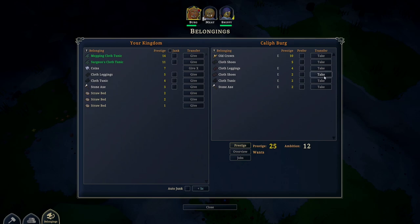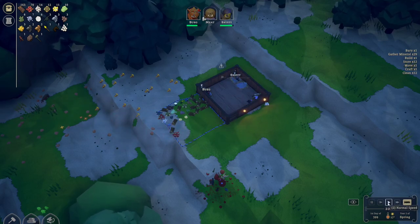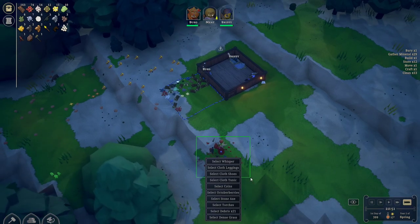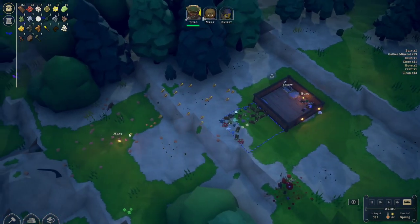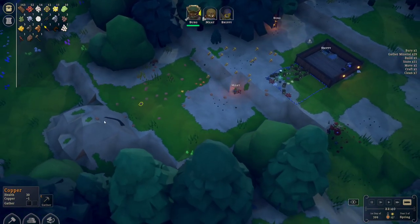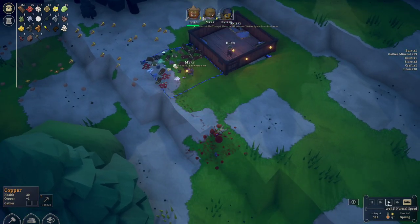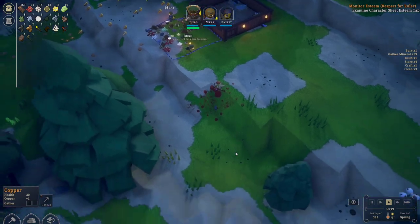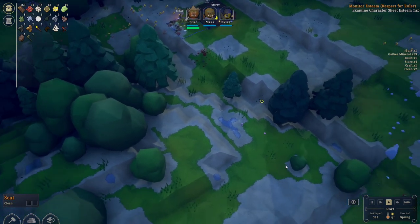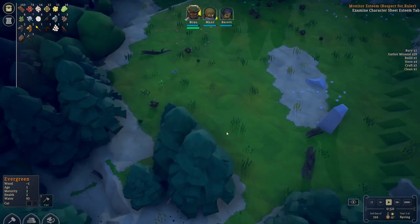Whoa whoa whoa, wait — who are you giving it to? I don't know who you gave that to, oh whatever. We're currently collecting a bunch of stuff. We have a lot on our plate. Where's stones — are these stones? That's copper. Yeah, don't waste copper to clean that guy up. We're storing all that. We'll end up cleaning up the blood too.